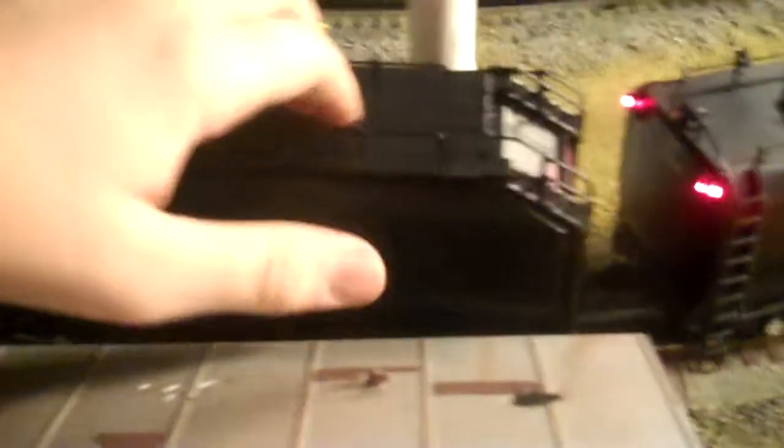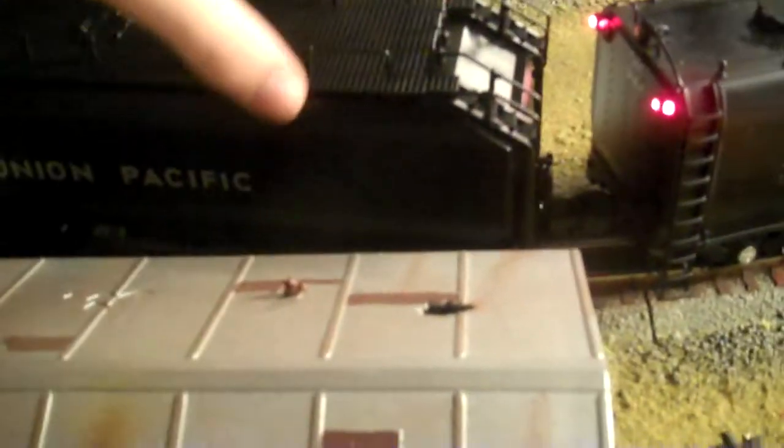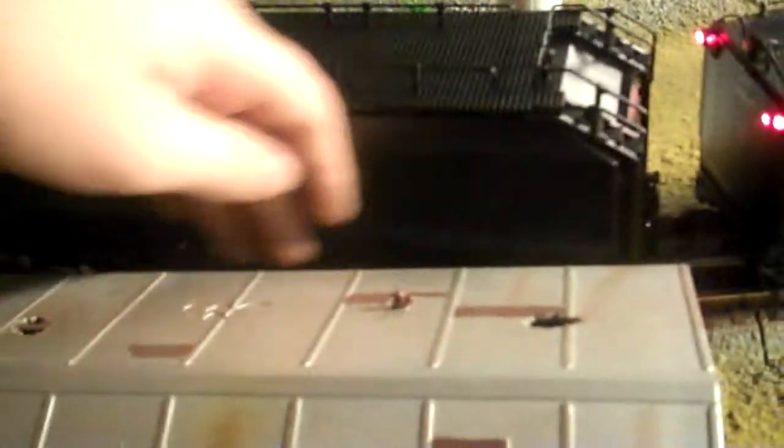As you all know, Lionel put out Union Pacific auxiliary tenders for the Vision Challengers. I picked up one of those auxiliary tenders for my FBF — it's very big and bulky, which makes it really cool. I will do a review of this tender in another video; I'll go over the features and details. It's pretty cool.